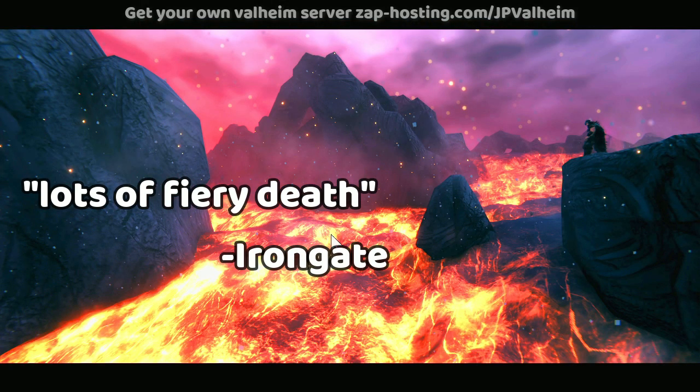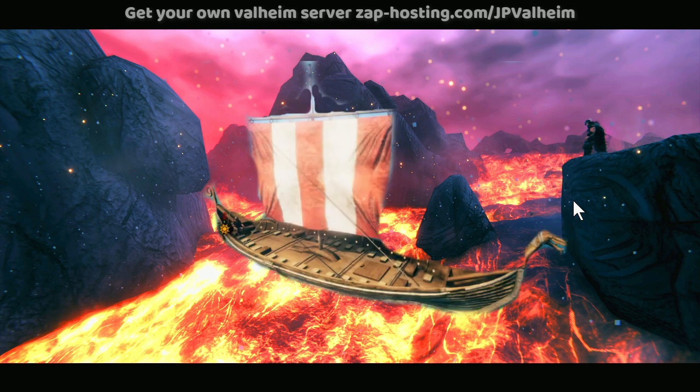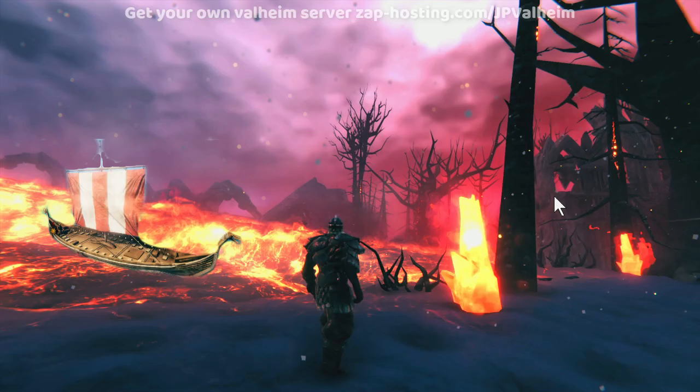And if you look at this landscape, I mean, that doesn't look crossable to me. Like, look at this viking — do you think he could get across that? It doesn't look like it to me. Does that mean there's, like, lava rivers that literally stop us from going places? What happens if you put a boat in there? And here's another one showing the edge of one of these rivers or lava lakes.